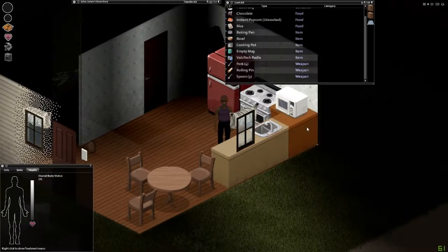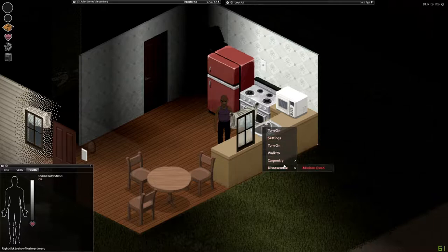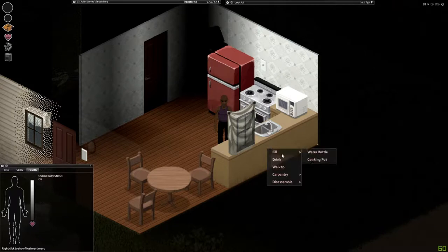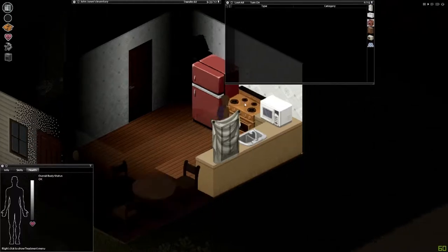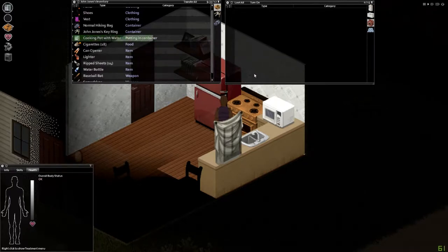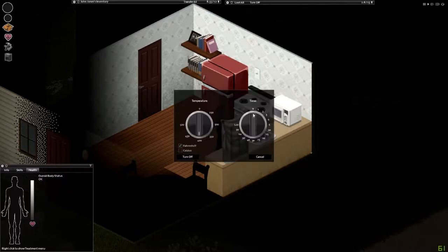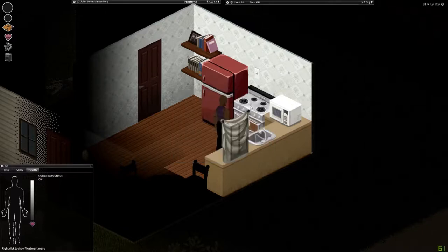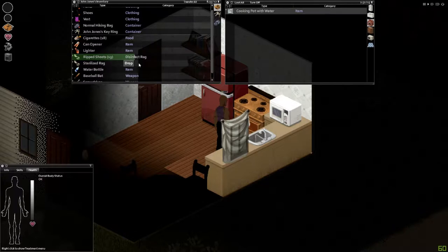I need to organize this a little bit better but that's good for now. I've got a cooking pot. In the event that I get injured I'm gonna need some sterile rags, and to make sterile rags I need some water — cooking pot with water, put that on the stove, turn the stove on. Hopefully there's no alarm. I'm going to disinfect all my rags — this will create sterilized rags which are better against preventing infection from injuries.